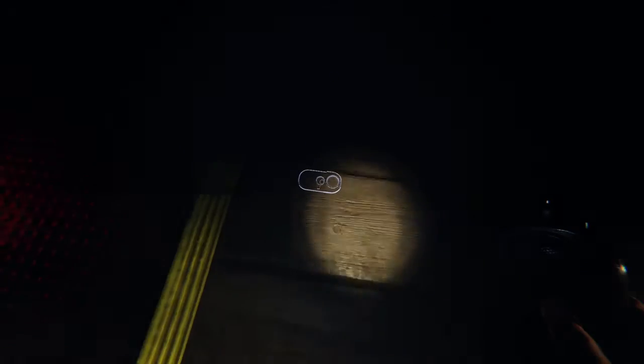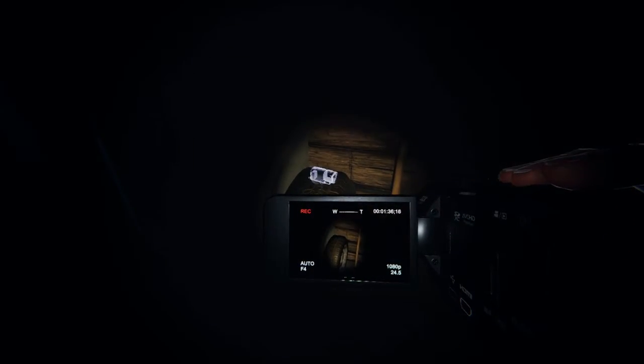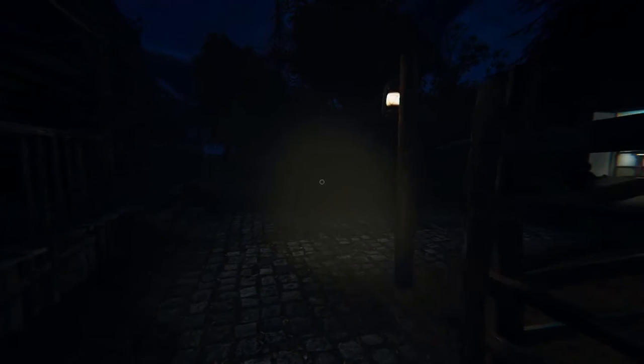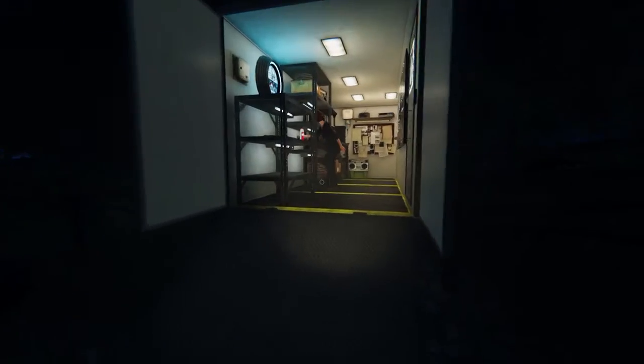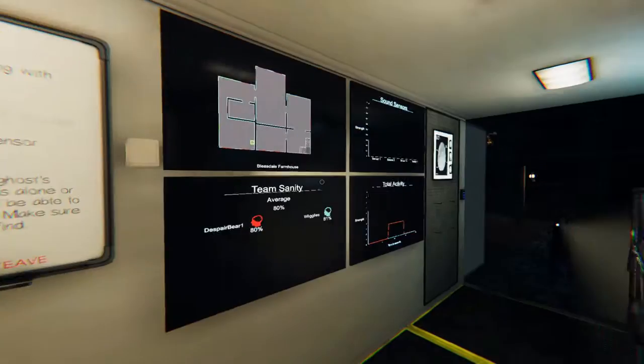Got it. Yeah, cool. Are you here? Are you old? Give us a sign. No spirit box in a minute. Go ahead. I'm gonna go grab more stuff. Photo and motion sensor.